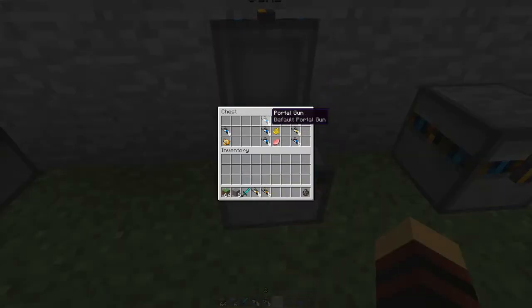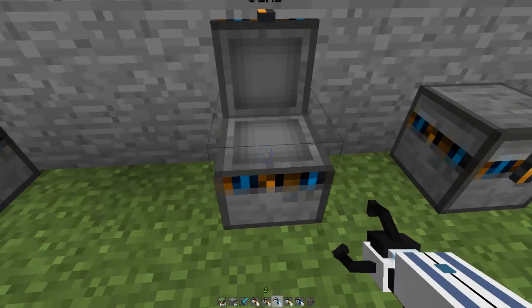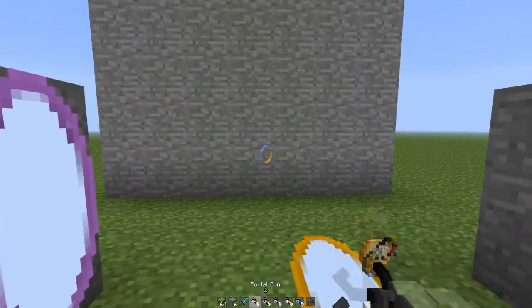I'll show you guys the other ones too. If you take a default Portal Gun and a light blue dye, you're going to get Atlas's Portal Gun — Atlas is from Portal 2 Co-op. And if you take a default Portal Gun with Dandelion Yellow, you're going to get Peabody's Portal Gun. And if you get a default Portal Gun with a Raw Porkchop, you're going to get the Bacon Gun.